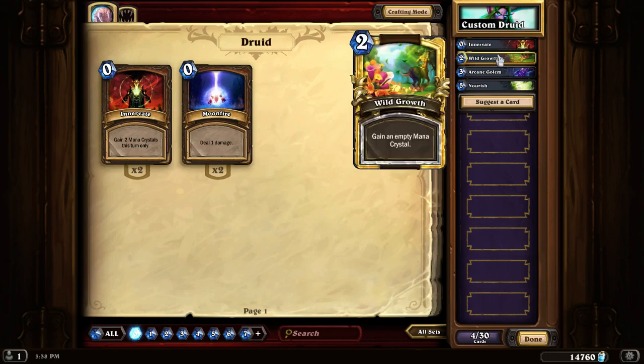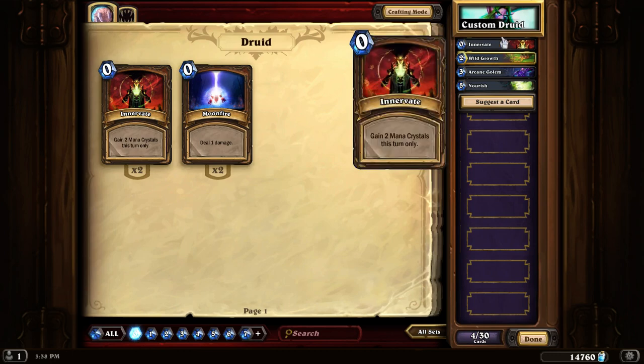So please remember that, folks: only Wild Growth draws you a card. The other things just give you mana, even if you're already at 10 mana. Thank you so much for watching. If you enjoyed this video and would like to see more like it, please like it, and if you would be so kind, subscribe to my channel — I'd appreciate that tremendously. I'll see you back here soon for some more gameplay videos and some more Hearthstone guides.